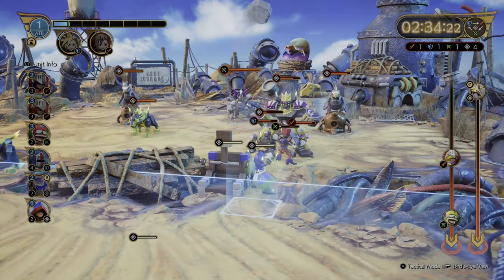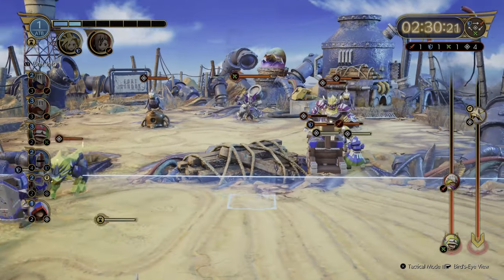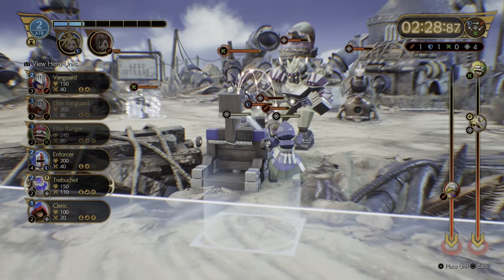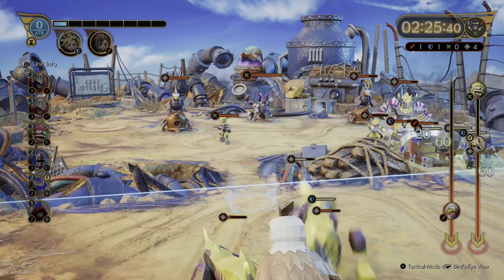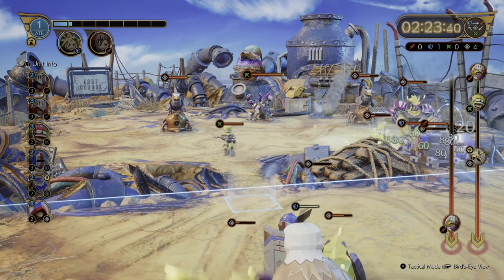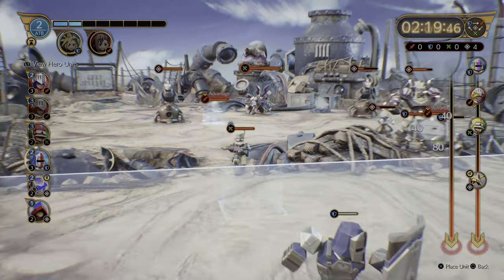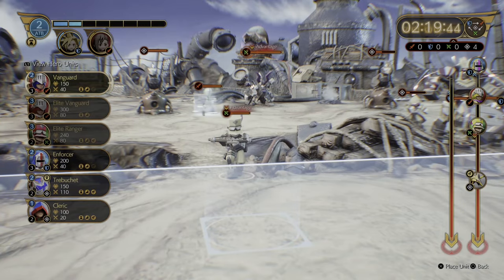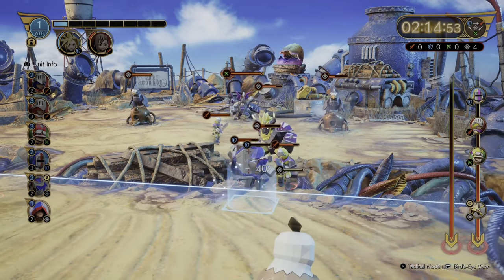We're going to hold off a little bit and stick an enforcer on that right-hand side just to reassess the situation. Now I want the ATB gauge to charge up so we can stick a vanguard in place. The green ranger is just going to help on the left-hand side — we can leave that side for now, it's going to be okay.